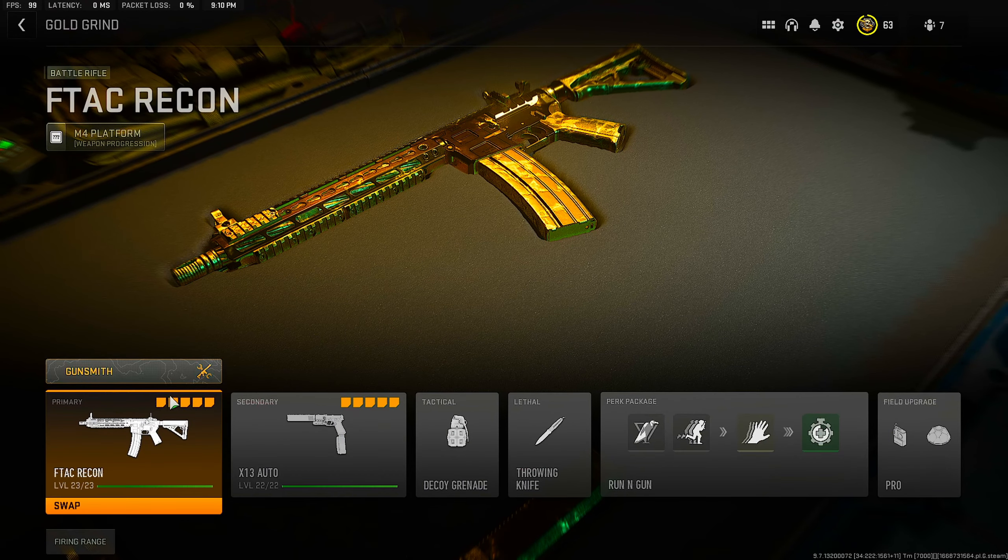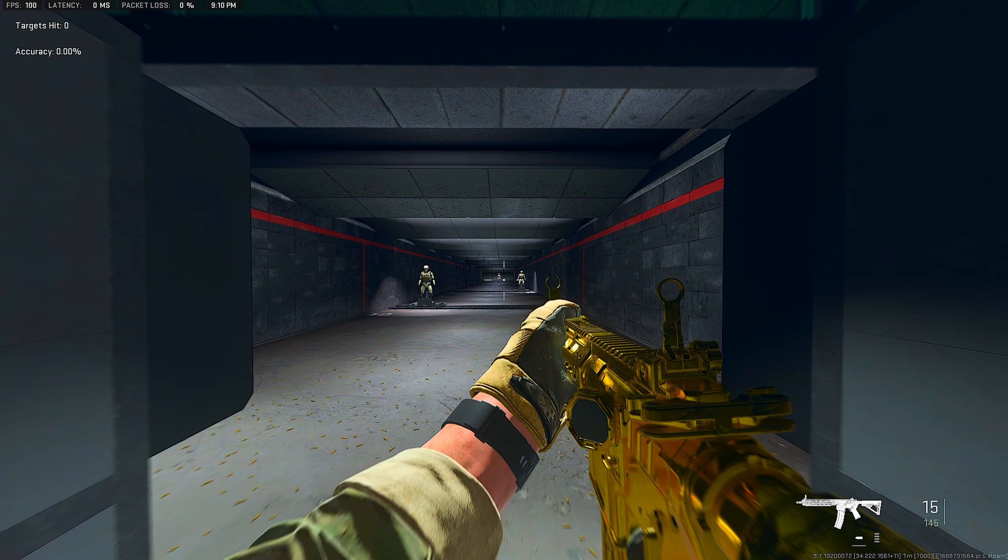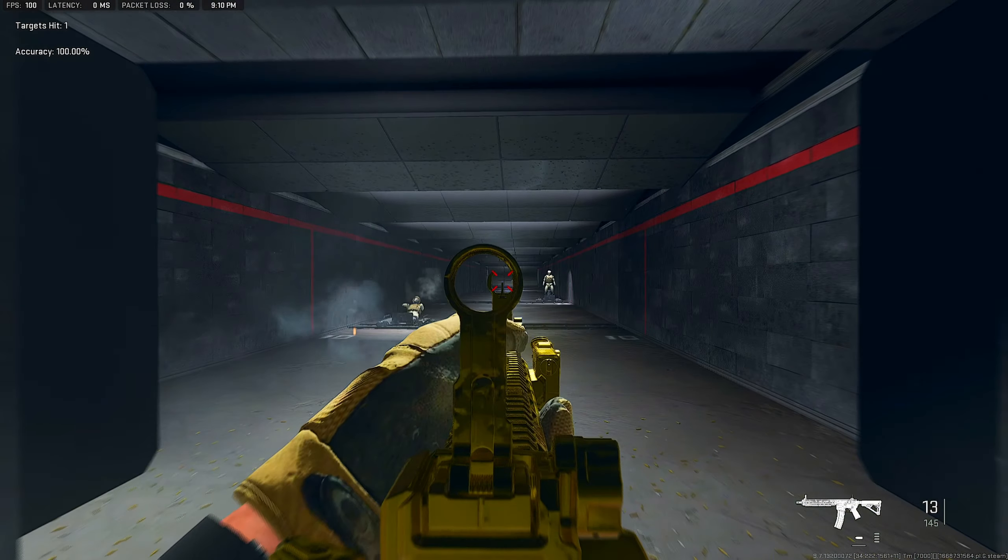For your primary, obviously you're going to want the F-TAC Recon because that's what we're leveling up and getting camos for. Here are the attachments I was running. You're not going to have all of these attachments as soon as you get the weapon, but by the time it's max level, this should be your endgame build: the 15-round magazine, the Saken ZX rear grip, the Assault 60 stock factory, the Schlager Peckbox IV laser, and the Tempest Trench Pro barrel. This weapon is super deadly at close, medium, and far range.